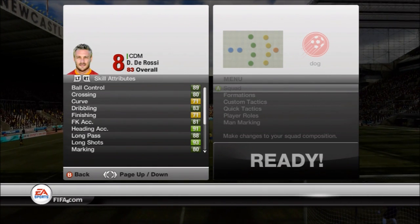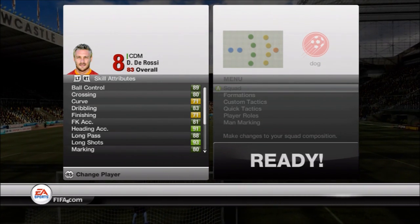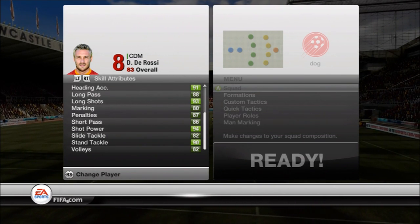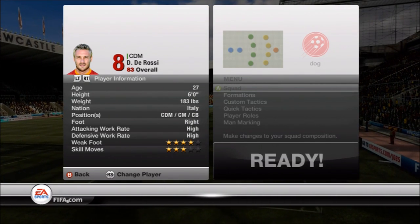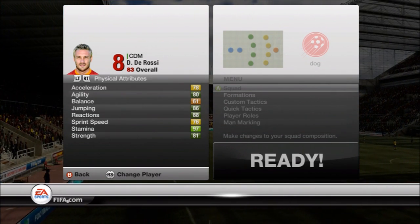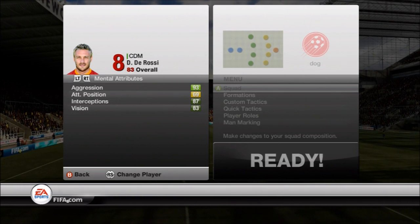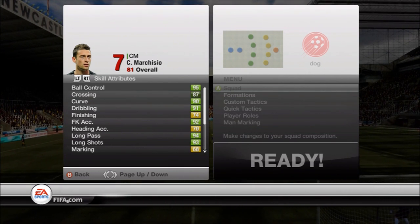De Rossi — even his attacking stats are good, but really this guy is all about defense. He's got a killer long shot, of course 93-94 shot power, but his 90 stand tackle and 82 slide tackle are what he's for — he'll bail out those defenders if they get out of position. Four-star weak foot for a CDM, which is nuts. 81 strength, but his reactions, jumping, and agility are world-class. 93 aggression — he will go get that ball.